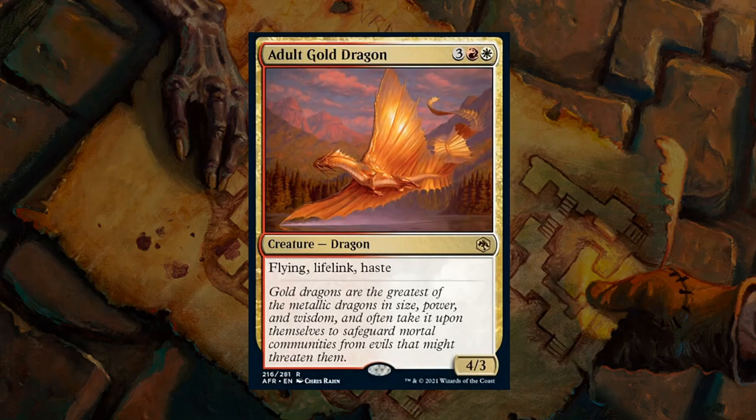Adult Gold Dragon doesn't necessarily tell us anything about what Red-White is trying to do as a color pair, but it is just an absolute bomb that can easily take over a game by itself. It's a 4/3 for 5 mana with Flying, Lifelink, and Haste. This pretty much wins a game if it goes uncontested and makes it impossible for the opponent to race, so it gets an A.